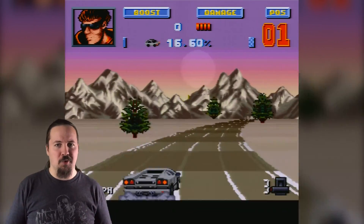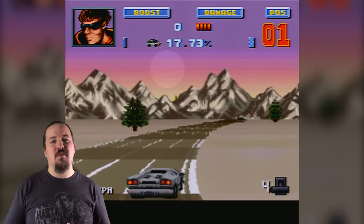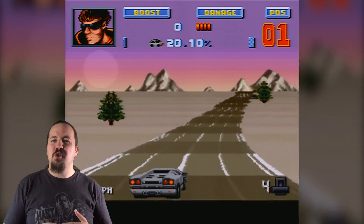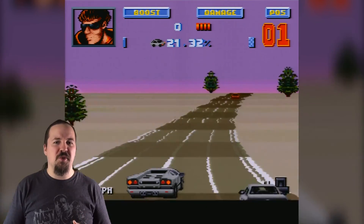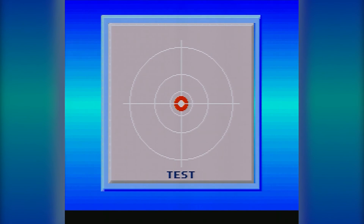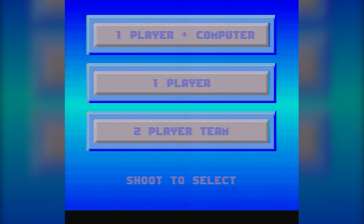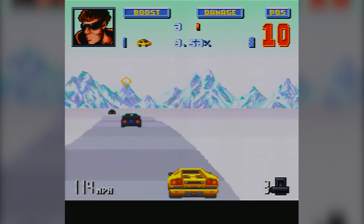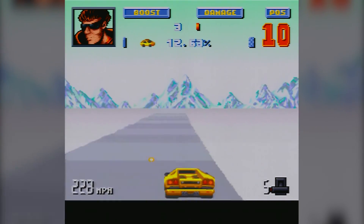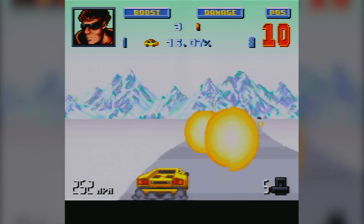But this is a car game, I hear you cry. How can a light gun work with a racing game? Well, dear viewer, this feature works in the most obvious yet strange way possible. If you boot up the game with the Super Scope peripheral plugged in, you'll be asked to test your Super Scope's aim, and then be brought to a new menu where you can play as Player One, team up with the computer, or team up with another human player. Essentially, one player can drive the car as normal, while the person wielding the Super Scope can actually shoot at the other cars on the road, eliminating them from the race.